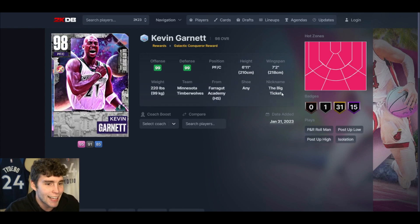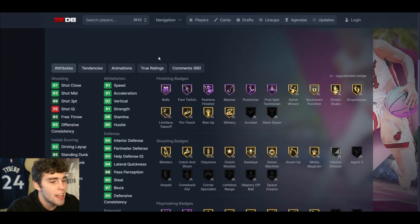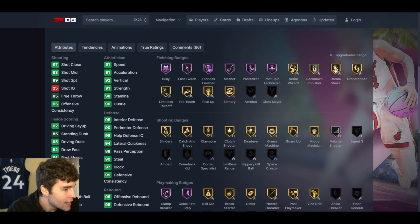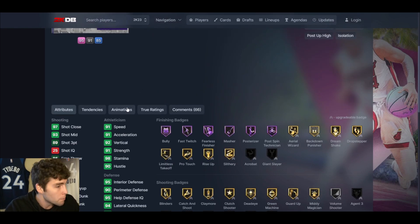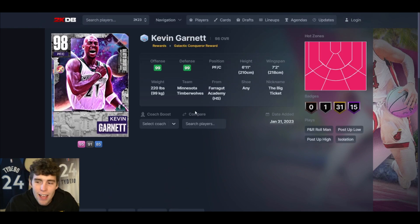At number 4, Galaxy Opal Kevin Garnett. Max Dirk has 45 badges, but base KG already has 46 badges — maxed out you're looking at 52 badges. That's where KG wins me over compared to Dirk. Defensively he's going to be a little bit better as well. He won't shoot the ball as well as Dirk, but movement-wise and defensively everything else on the court is solid, and his release is still really solid in MyTeam. I know a lot of people are going to prefer Dirk, but I have KG one step higher at number 4. You can say free card bias — I won't argue it, especially when 2K banned me from 250K. You think I'm paying for Dirk Nowitzki? Absolutely not.